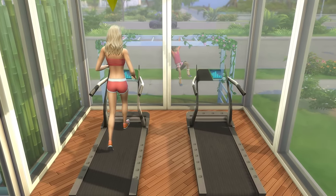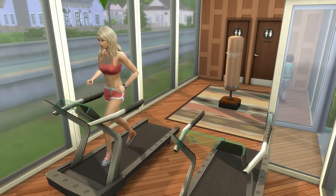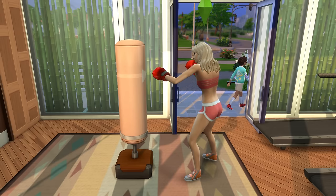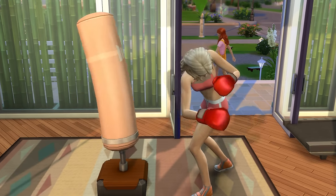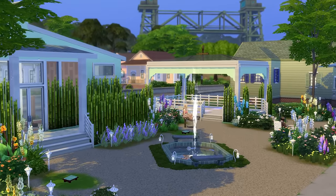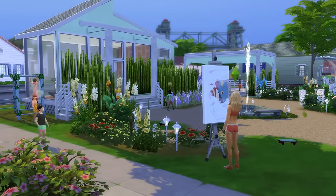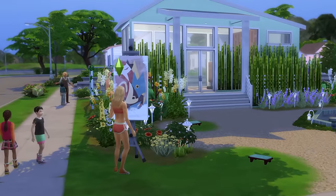I added in a very small gym here as well, both because it gave me a place to add in some bathrooms, and also because it made the park a bit more useful by allowing Sims to train up their fitness skill here too. Because it's a super relaxing space, I also added in an easel so that if Sims want to channel that calm energy into an artwork, they absolutely can.